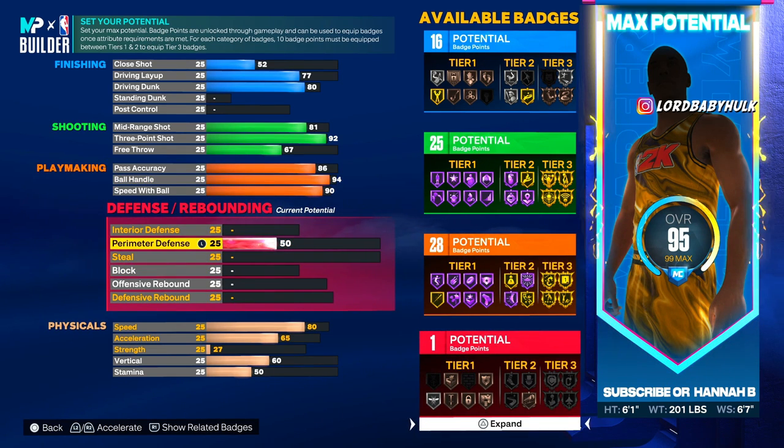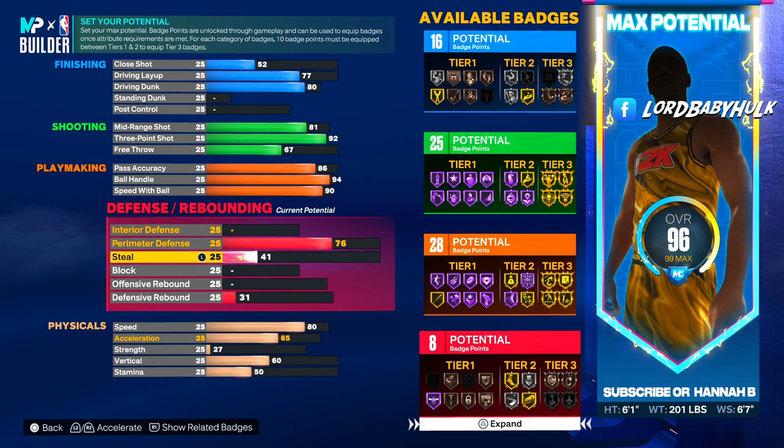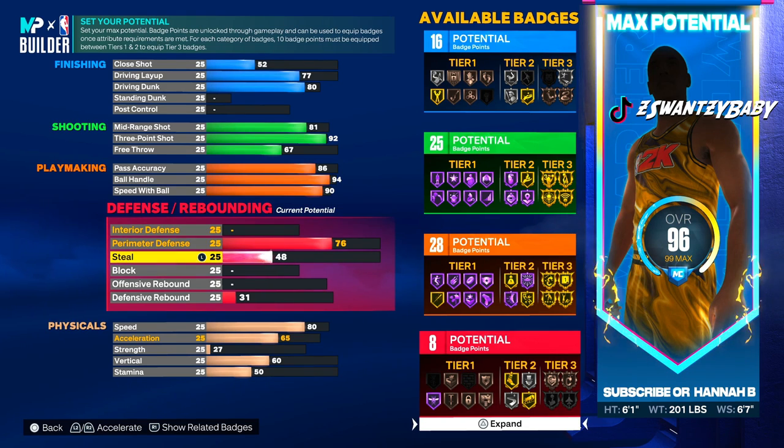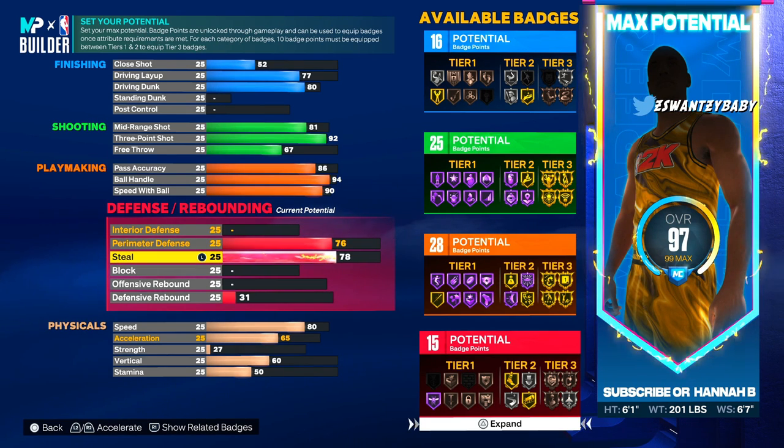This build is a super dope all-around build — it's gonna be usable at comp levels. Perimeter D is 76. A lot of guys are going without D, but on this build you actually have some defense. This is a pro-am, rec build — if you're guarding up top you can get a little wiggly with it. 16 defensive badges — you can get some plucks, interceptions. You're not some tiny midget, you can get stops. Since paint defense is buffed you should still be able to get some stops.